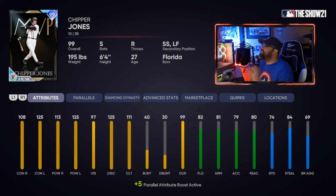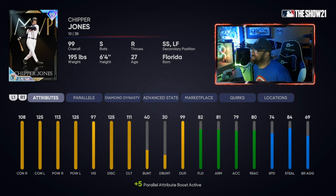Next is 99 overall Chipper Jones — the live series collection reward. He's expensive, but you can make enough stubs through the members-only video to get him in a day or two. He's got 108 out of 125 contact, 113 out of 125 power, and gold fielding once paralleled. For third base and first base, fielding doesn't matter as much, but for shortstop and second I want gold or diamond. Being gold at third base is fine.